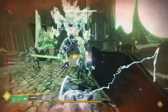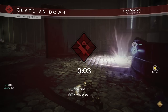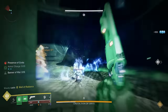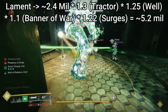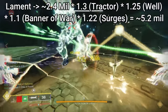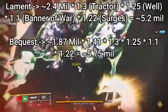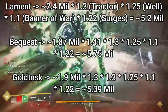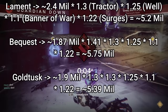We're not going to be using Lumina, because how many LFG teams have you ever seen use Lumina? But it's perfectly reasonable to expect a normal raid team to run a Tractor — a 30% buff — a Well for a 25% buff, Banner of War for a 10% buff (though it probably won't last the entire phase), and three Surges giving a 22% buff. For Lament using all these buffs and debuffs, you go from an optimal total of about 2.4 million up to about 5.2 million. For Bequest, you take the base 1.87 million, times 1.41 for the Surrounded proc, then add Tractor, Well, Banner of War, and Surges — giving about 5.75 million total optimal damage. For Gold Tusk, you take 1.9 million base, multiply by 1.3 for Whirlwind, add the same buffs, and get about 5.39 million optimal.